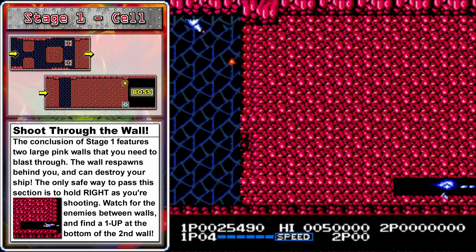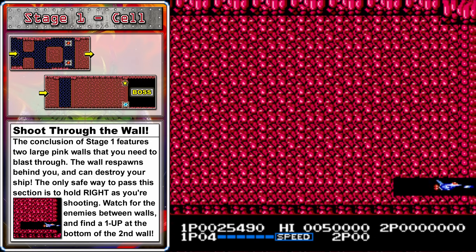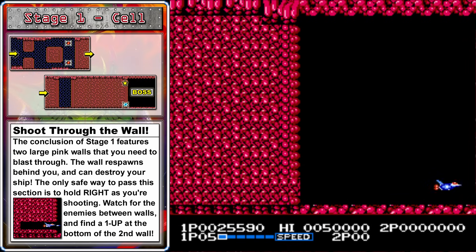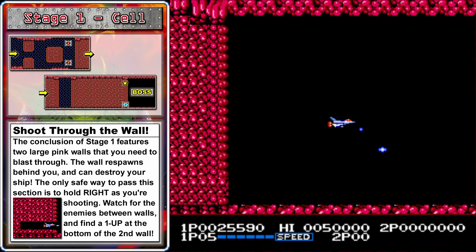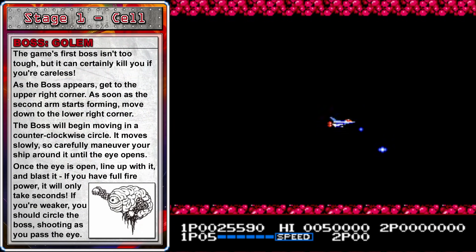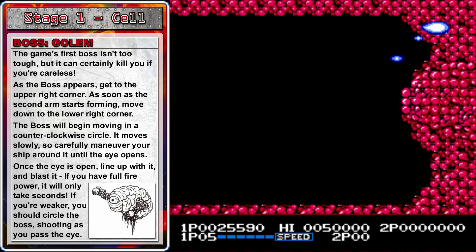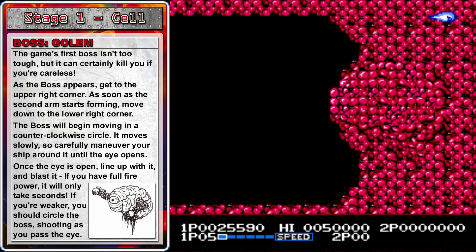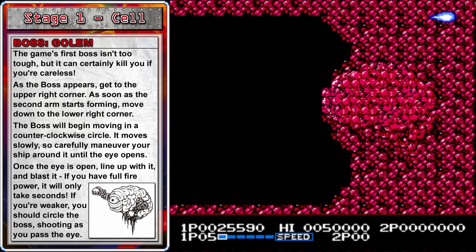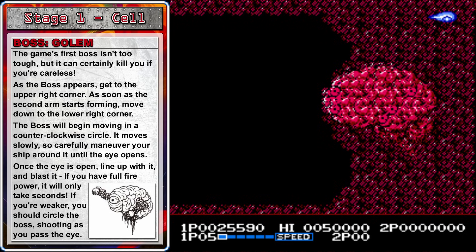If you're not fully powered up, you want to try to quickly mash the attack button here — that'll get you through the wall safely. You could use a turbo controller to help shoot through that wall, but keep in mind if you're using a turbo controller with this game, you should turn the turbo off when using the laser. And that brings us to our first boss, the golem. You'll see that this pink wall is actually just an illusion, and you should start the battle by flying up to the upper right corner.